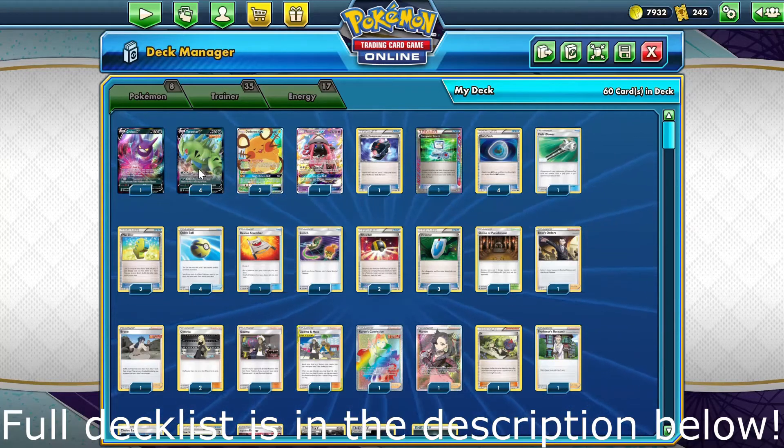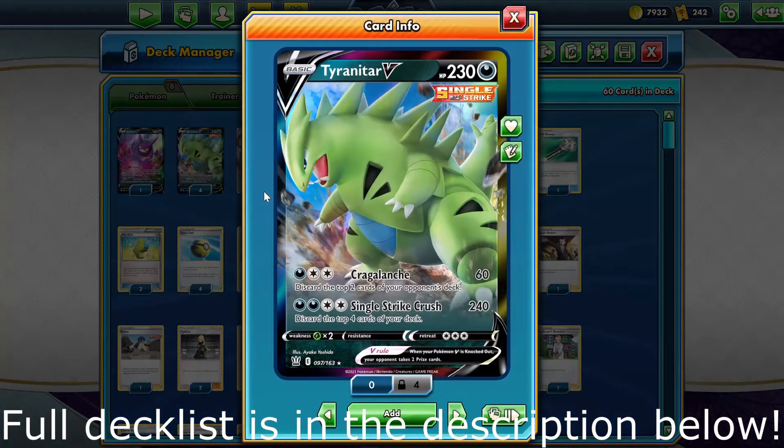Hello, my name is Mr. Dog, and today we're going to be looking at the Tyranitar ex-deck. This guy has a pretty good attack — Single Strike Crash — which does 240 damage.